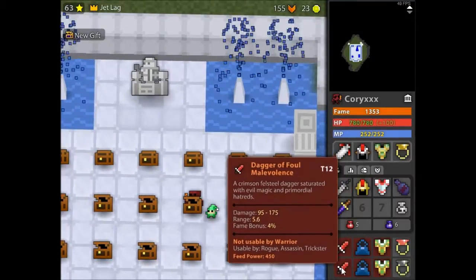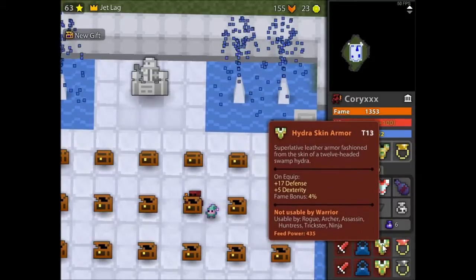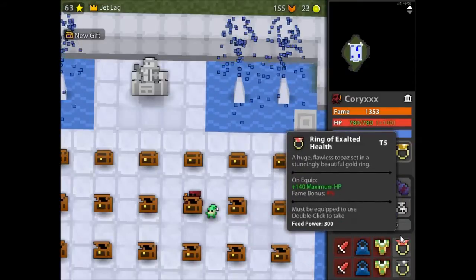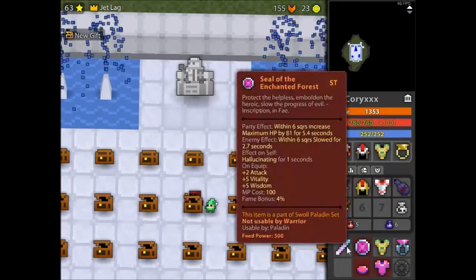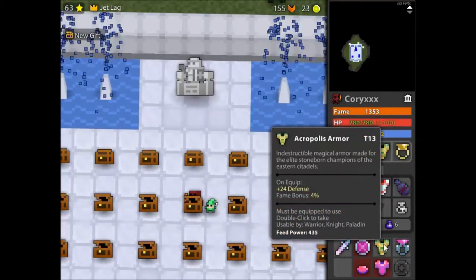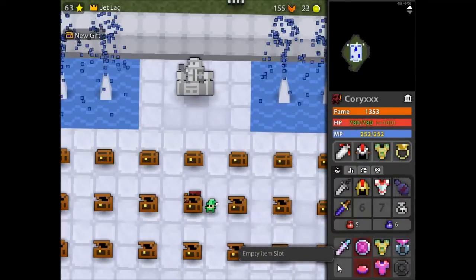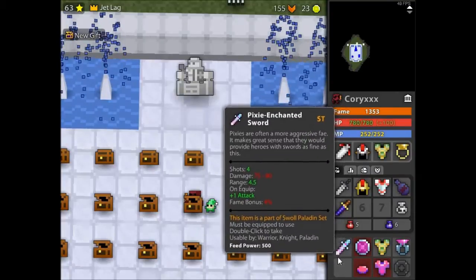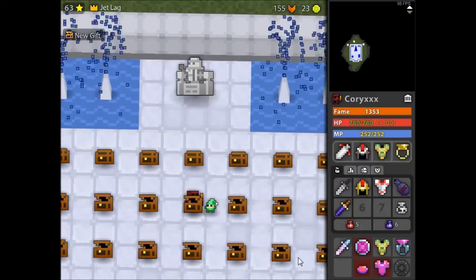We've got two more Rogue sets in here — two Fouls, two Ghostlys, two Hydras, and I've got an Exo DEF and an Exo HP just in case. This one I'm trying to get the full Swald set — I've got Pixie Enchanted Sword, Seal of the Enchanted Forest, normal Acropolis Armor, and Pure Wishes. I've got a Doombow or Coral Bow that would go there to complete a nice full set.